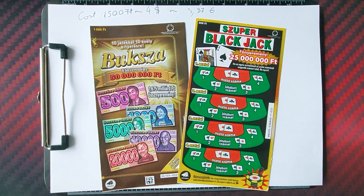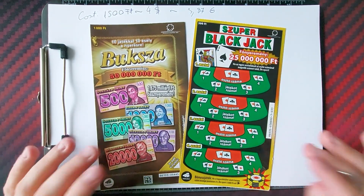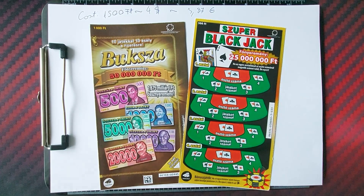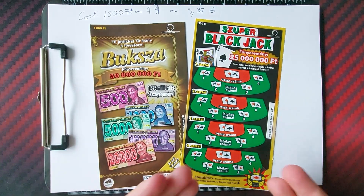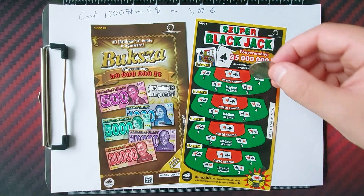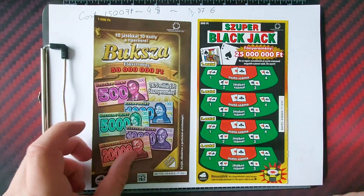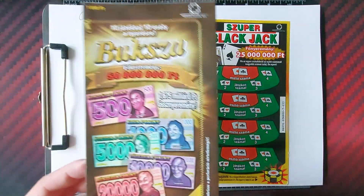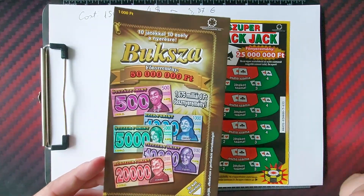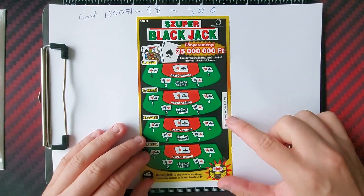Hello everyone, I'm the Hungarian Scratcher and we are back after a long time. Finally we are going to scratch two tickets: a Super Blackjack and a Boxa. The usual blackjack game where we have to scratch a bigger number than the dealer's number, with a bonus game. The Boxa, or in English 'wallet', has 10 games where we have to win something. Start with the 500-forint one.